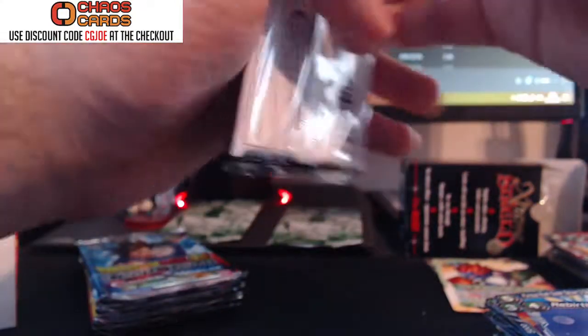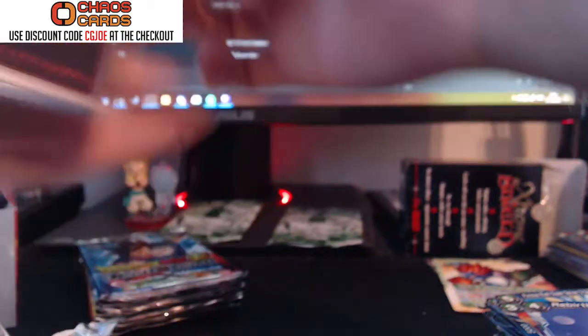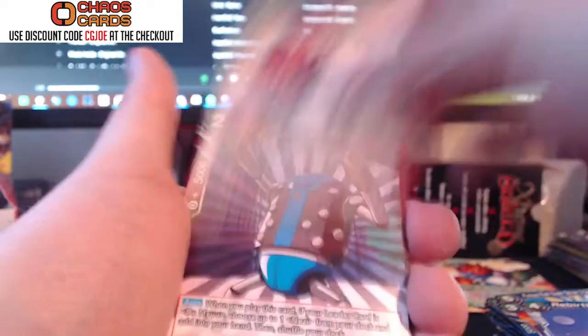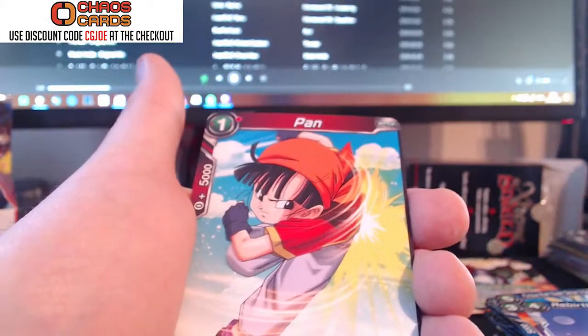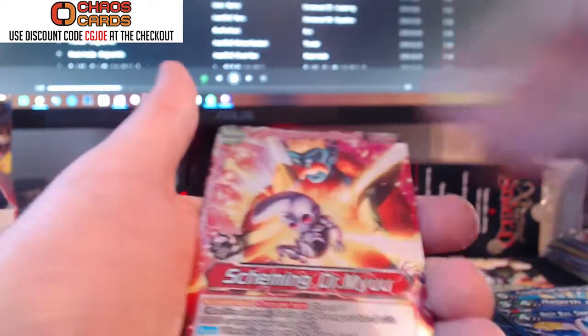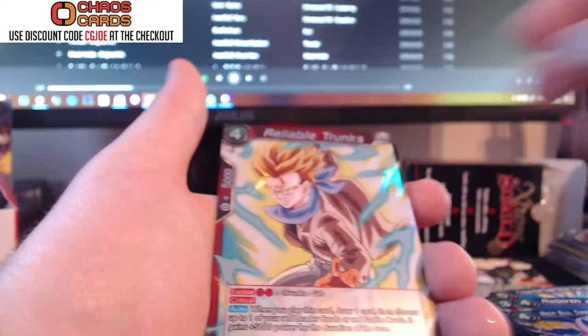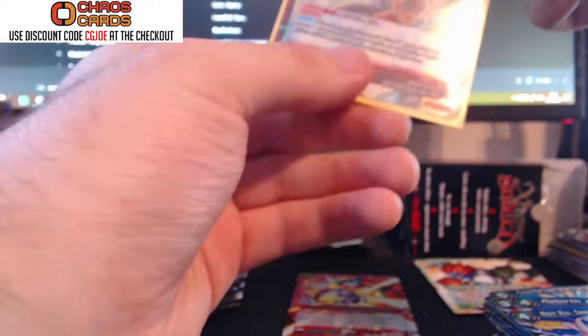Just a couple more booster packs to go, guys. From the next pack: Great Ape, a Leader, Sigma Rivet, Kakarot, Android 14, Dark Plot, Borgos, Kaioken. We've got Pan — though that's not the card we're after. Create Android, Margin Buu, and there's a holo version of one card. We've got a Holo Scheming Dr. Mew, and we've got ourselves Reliable Trunks — it's a pretty sick card, evolves into Trunks, has Critical and 20k. It's a fairly decent card if you have a red deck — good for taking lives and putting them in the drop pile.